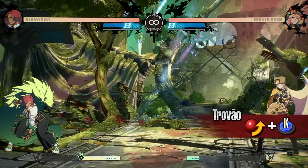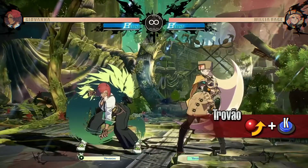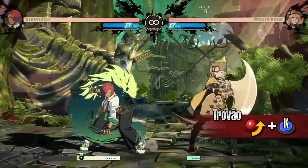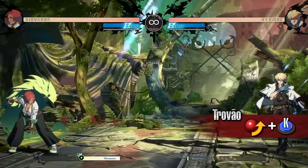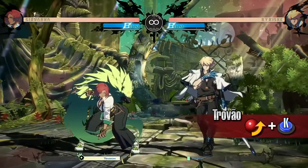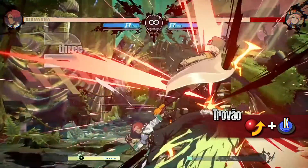Trovan. Giovanna lunges forward with incredible speed as she attacks. This move has little recovery even when blocked, and can cancel the opponent's projectiles during the lunging animation, making it a great surprise attack and a tool for approaching the opponent.